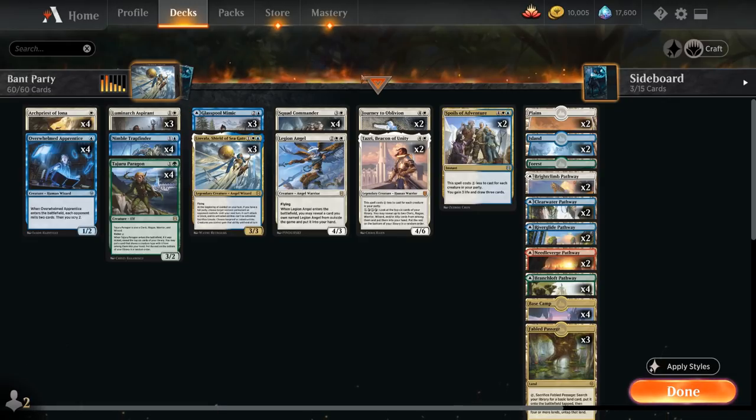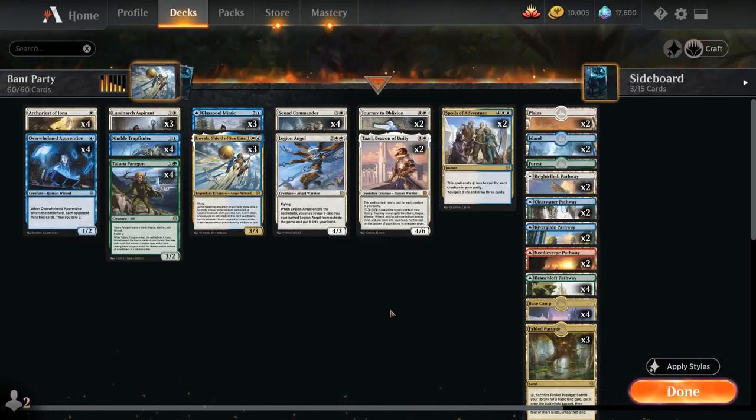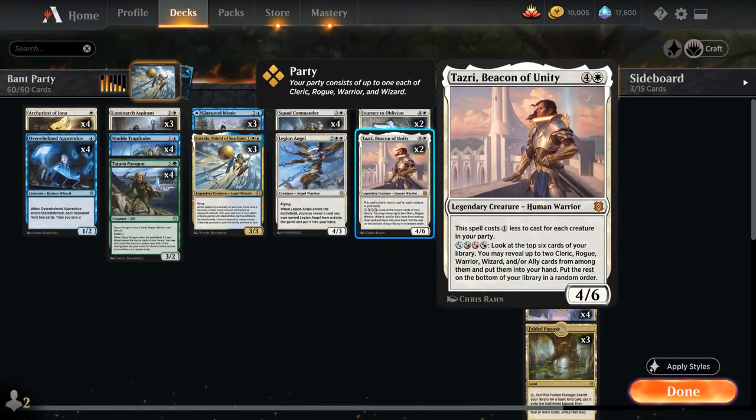At 5 mana we have 2 copies of Tazri, Beacon of Unity — a 4/6 legendary human warrior that costs 1 less to cast for each creature in our party, so with a full party Tazri only costs a single white mana. Tazri has a strange activated ability — also the reason we're playing off-color pathways in the mana base, so we can potentially play them as red or black mana to make Tazri's ability cheaper. We can then look at the top 6 cards of our library and reveal up to 2 cleric, rogue, warrior, wizard, and/or ally cards and put them into our hand — a lot of card advantage.